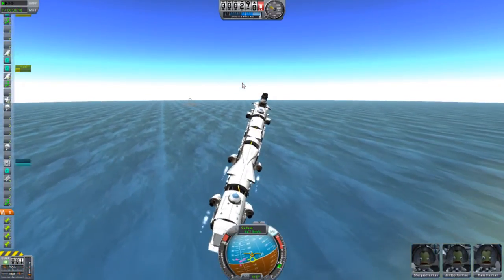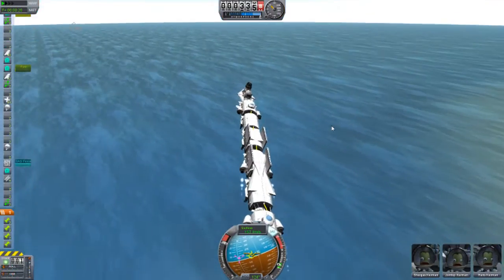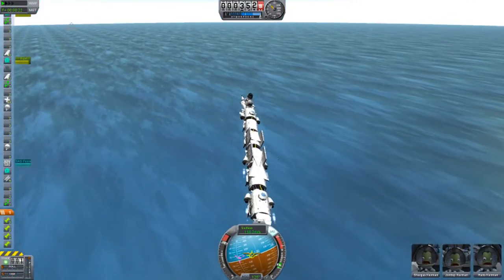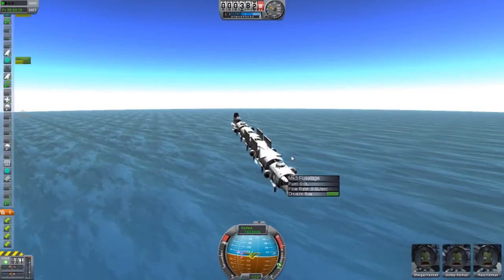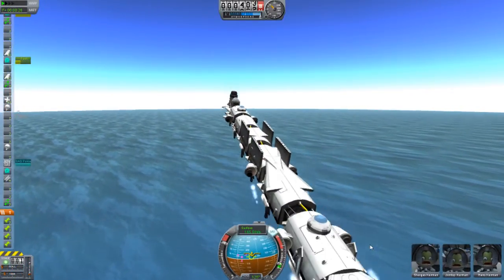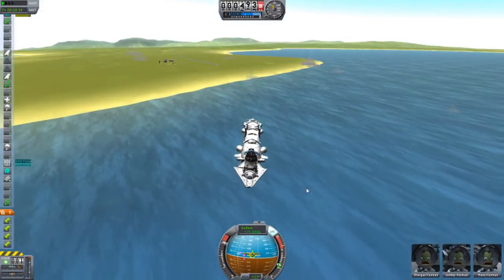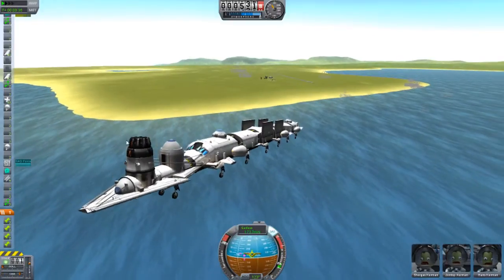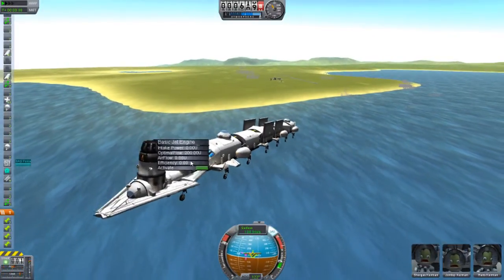It's a bit shaky. I did put struts but you can't put struts from all the way up there to down here — that's too far. The reason I put these parachutes is just as a decorative feature; my brother told me to put them in. Here comes the steam train.